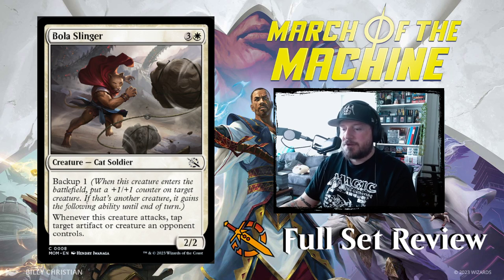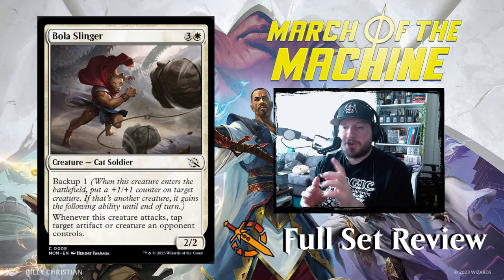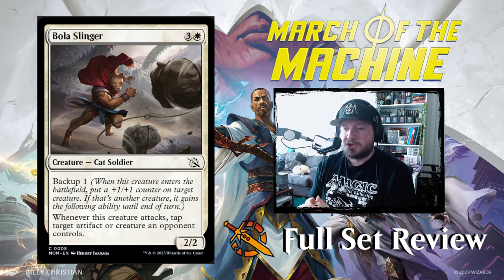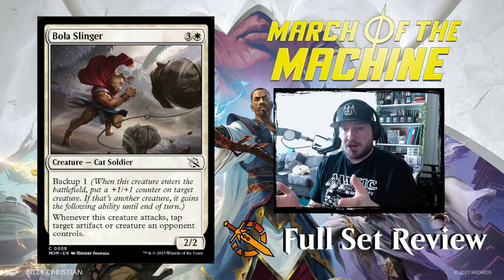Next up we've got Bola Slinger — 3 and a white for a 2/2 Cat Soldier with Backup 1. Backup is a new mechanic for March of the Machine: when this creature enters the battlefield, put a +1/+1 counter on target creature. If that's another creature, it gains the following ability until end of turn. So you play a creature with Backup 1, give 1 counter — you can put it on Bola Slinger or on another creature, say something without summoning sickness — and it gains Bola Slinger's ability until end of turn. Whenever this creature attacks, tap target artifact or creature an opponent controls. Play this pre-combat, give the ability to something else, attack with that, and use the ability right away.